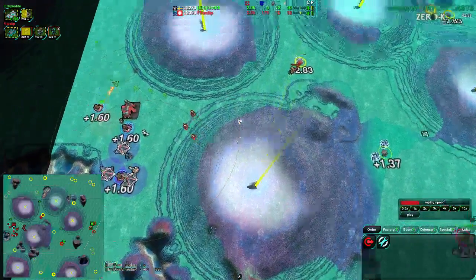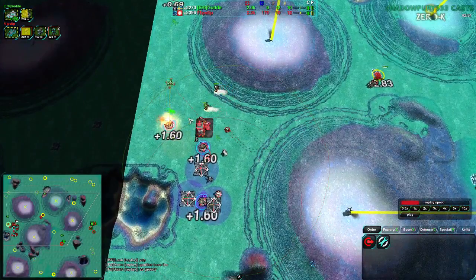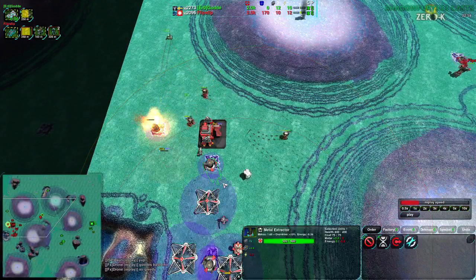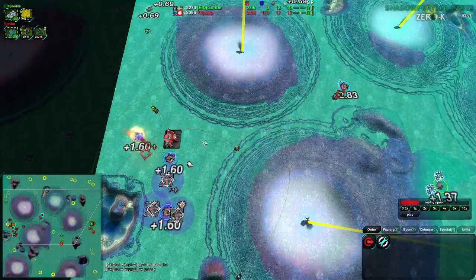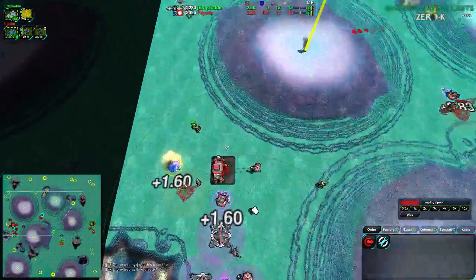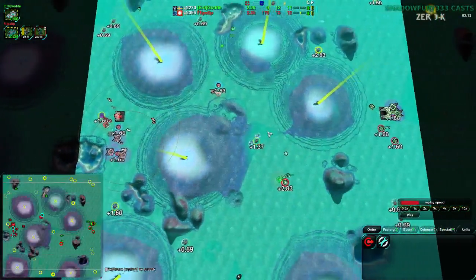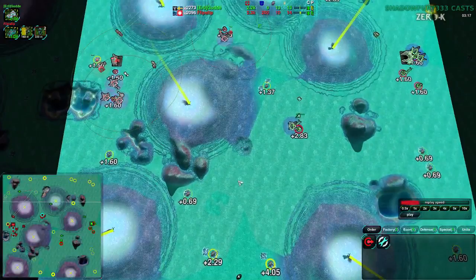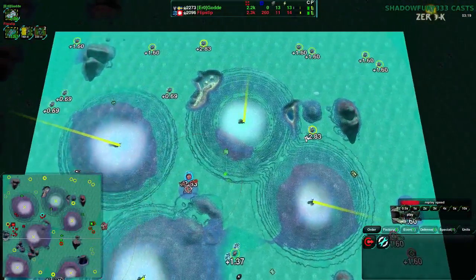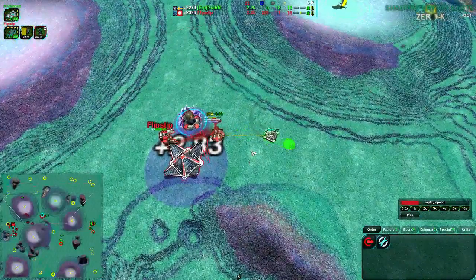Let me know in the comments if there's any issues with having the Economy View up all the time, because I used to not have it on — if I don't have Economy View but use the Overdrive overlay, it messes with the Outline effect, but the Economy View works fine with the Outline effect. It makes it easier to see units with the little black outlines. I think it actually makes a lot of sense. So if that's distracting I can turn it off, but I'll keep it on for the rest of the analysis.